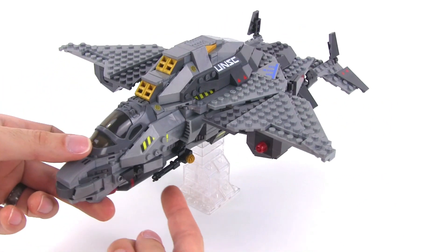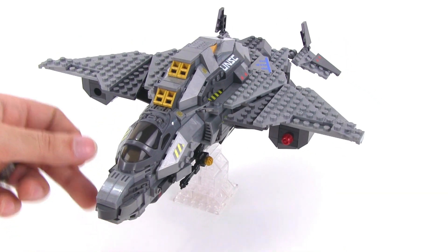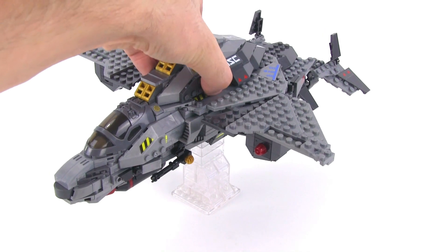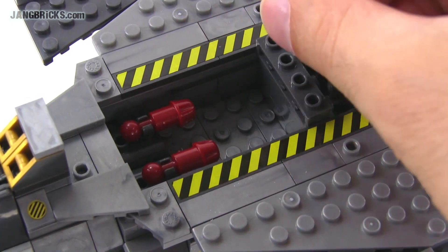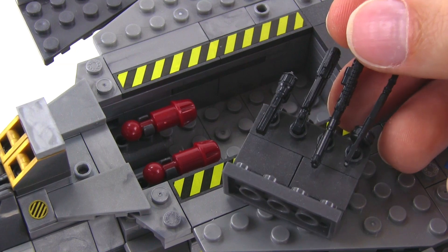The little cannons are on the sides down here, as they should be, and the extra ammo is included inside. You can take this whole roof section off — that's new for small craft. You've got the two spares, and then all of this is a little weapons platform that you can take out and use separately.